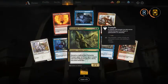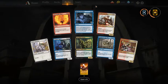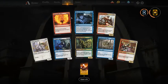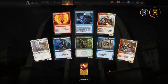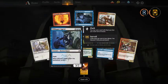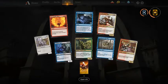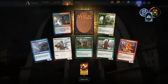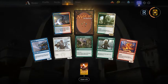Another rare for us — not a big fan of Mission Briefing in limited. I think I take Inescapable Blaze above Watcher in the Mist, so: Inescapable Blaze, Watcher in the Mist, Whisper Agent, and then Mission Briefing. And we open a vault — that's nice as well.